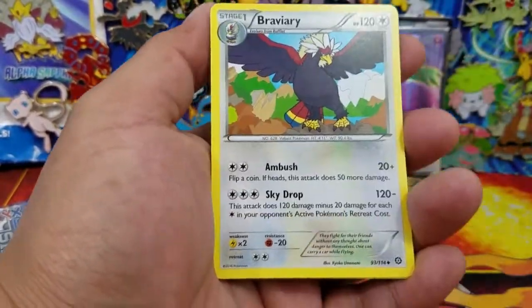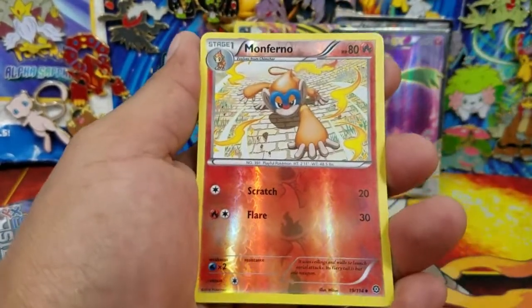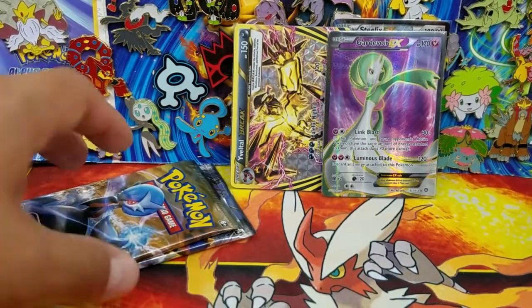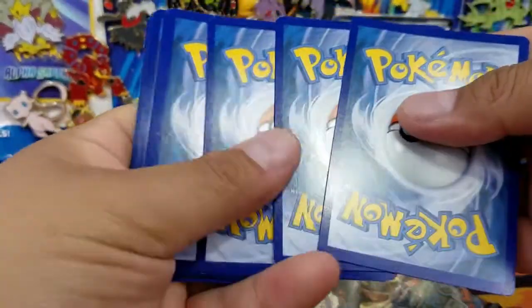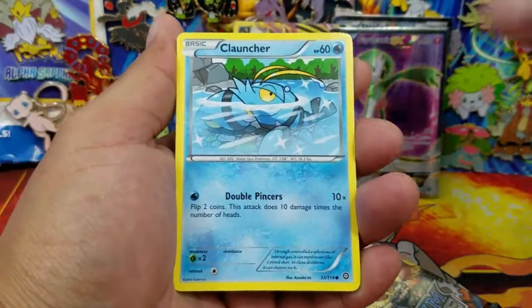Larvesta, Meowth, Braviary, Lampent, Klang, Monferno - that's a Reverse Holo Uncommon - and a Hydreigon Holo Rare. We'll see what happens, guys. Two more packs here, and a Gardevoir pack and a Volcanion pack. We'll go with Gardevoir just because that seems to be the theme of the moment - getting a bunch of Gardevoirs like you have no idea.